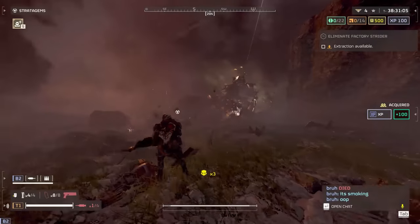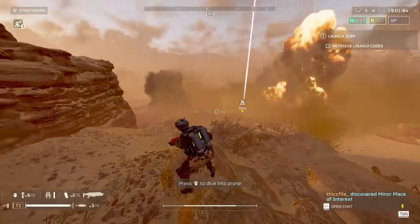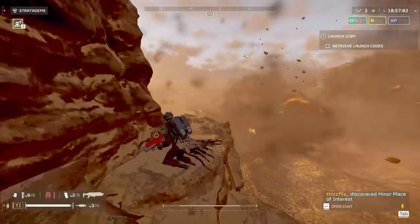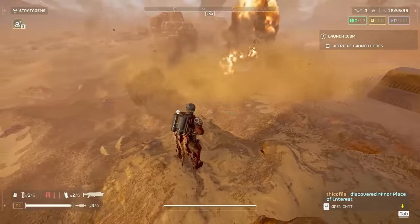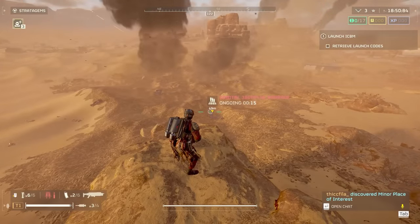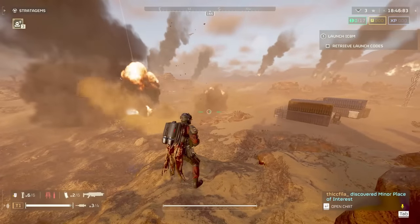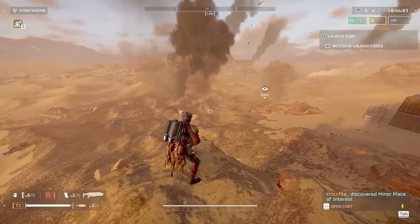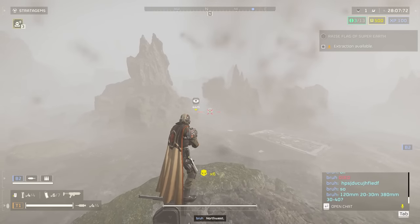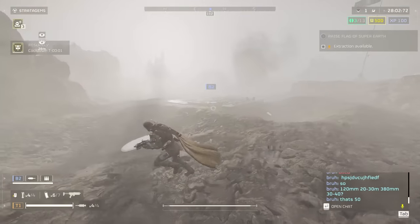Let's start with the range of both stratagems, and with the new ship module upgrade that decreases the spread by 15%. From what I can tell, the 380mm barrage has a spread of about 40 meters — you can even see it creates giant craters completely leveling an area. I did some earlier tests where stray shots could go as far as 50 meters, though I'm not sure what's causing this, because on the desert planet none of the shells left 40 meters.